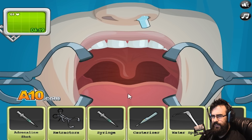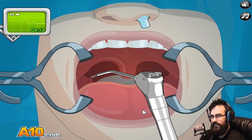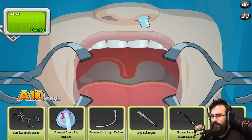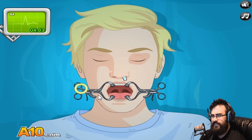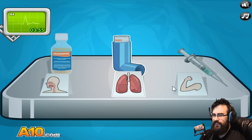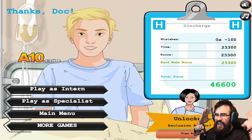Perfect. I think we're supposed to spray them with water, right? Drown them real quick - wash off any excess blood in the back of the throat. Use the suction. It's telling me what to do. And I need that retractor back. Now I should give you some steroids. Give me some of that. Oh yeah - mistakes: none. But it still takes off some points. How dare you? My time was pretty good. My score - I did pretty good.